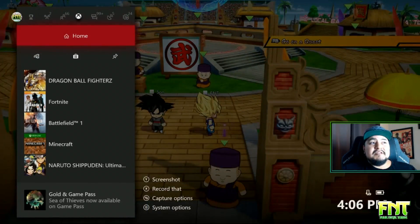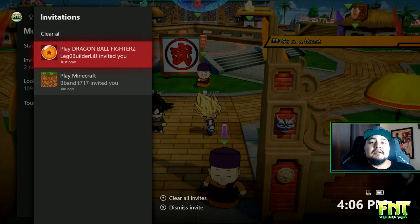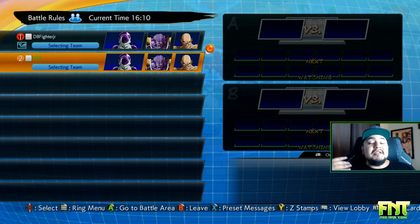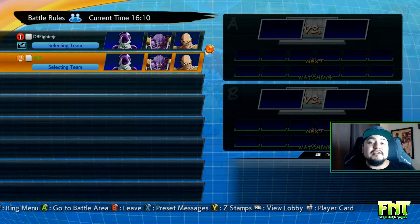Let me show you what happens on the other end. You actually get an invite just like you do in any other game. Once you're loaded in, you'll be automatically connected to the lobby without entering any passwords, and you're ready to play with your buddies.